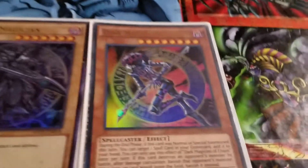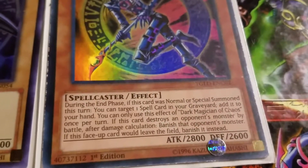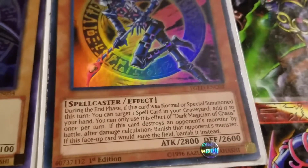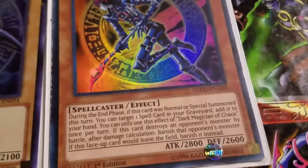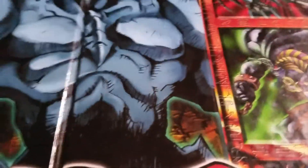Dark Magician of Chaos is great because you can retrieve a spell card back from your graveyard at the end phase, and then when he leaves the field, he gets banished instead of sent to the graveyard. And a Dark Magician, just because it fits well in there.